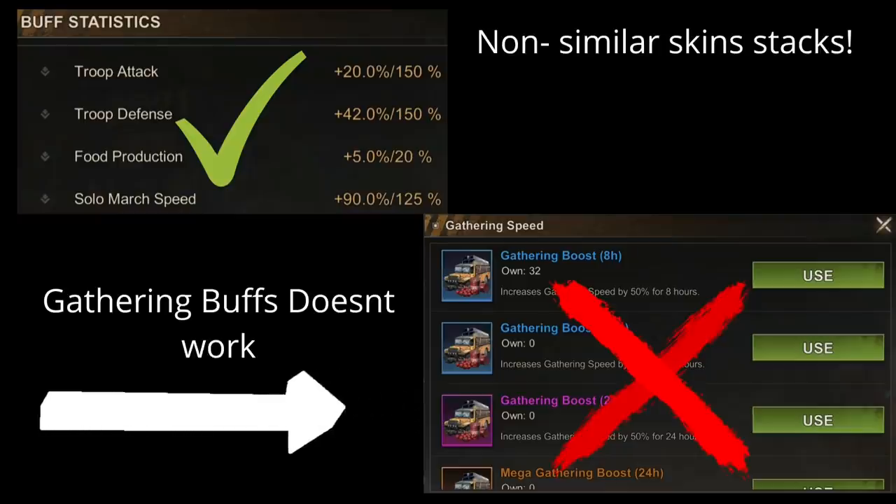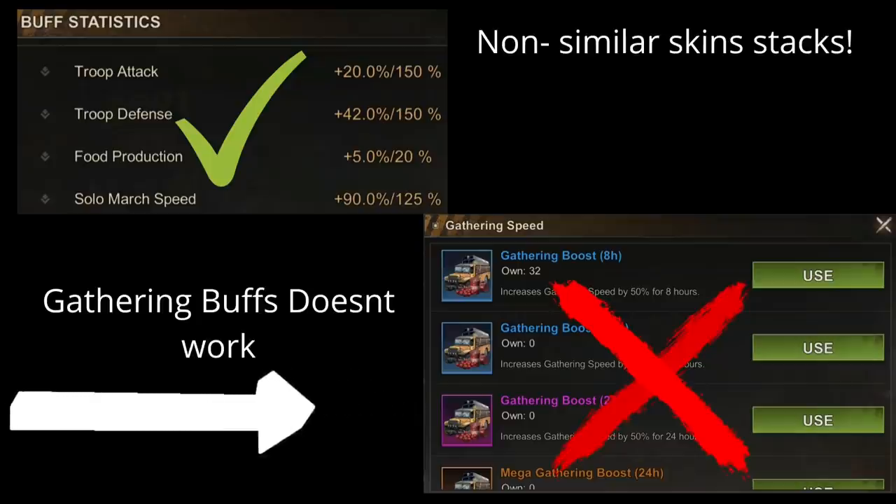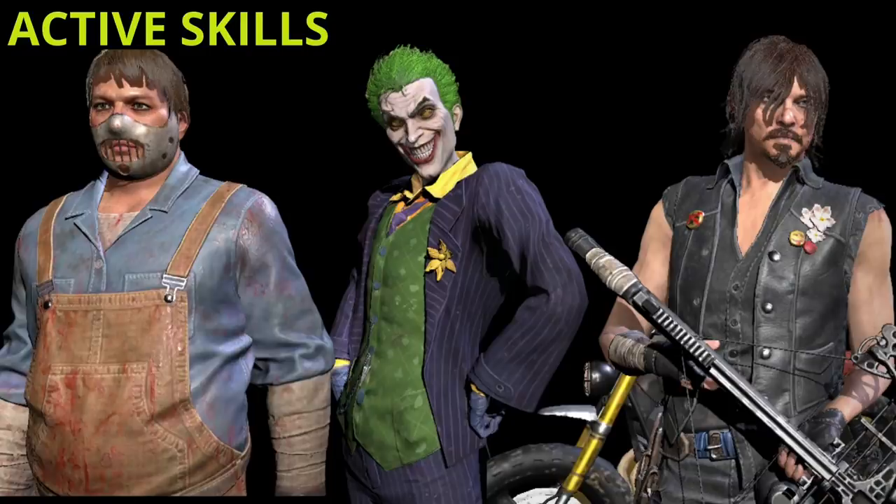For those who are not aware, skins — like HQ skins and frame skins — actually stack, as long as they are not of the same skin type. The HQ skins will give you triple attack while your frame skins will give you additional boost on troop defense, and both of these skins have a maximum limit of 150%. Reservoir Raid uses the old battle system, so resonating hero skills actually work here — that includes Wacko, Daryl, and Joker. I'm not 100% sure if generation three heroes and below have effective skills in Reservoir Raid because I haven't tested that again.